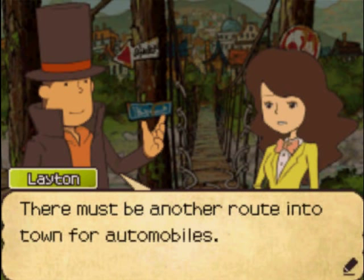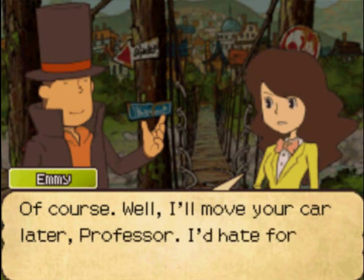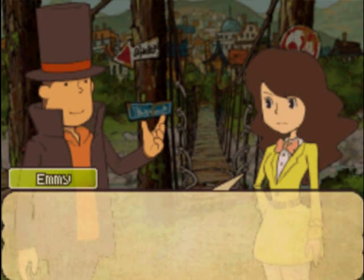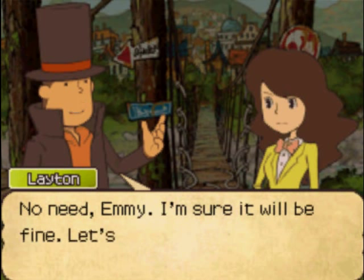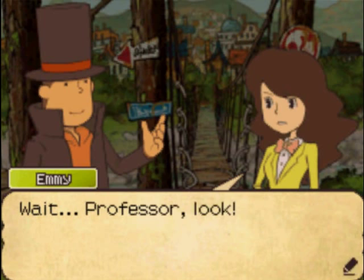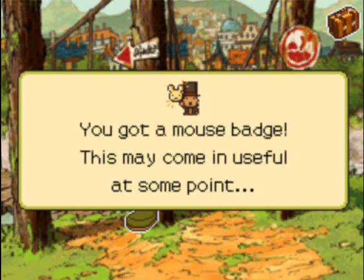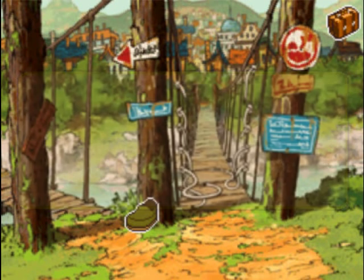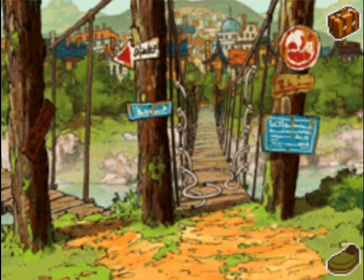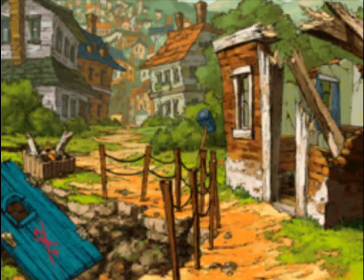Emmy seems worried, but the bridge is A-OK. There won't be any problems crossing the bridge, right? Mice are going to appear whenever you see the mice — just tap on them and you get badges. Mouse badges. They're awesome.